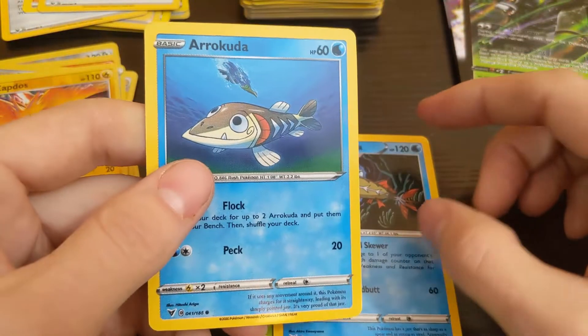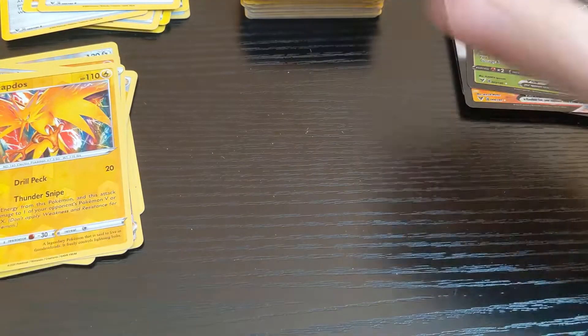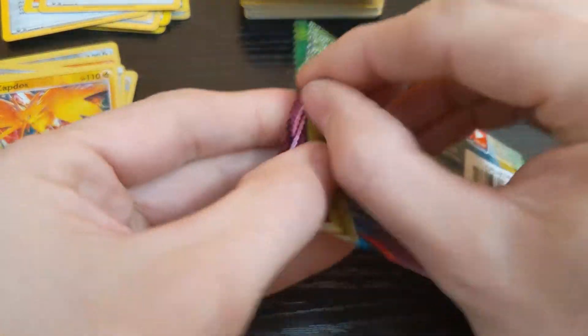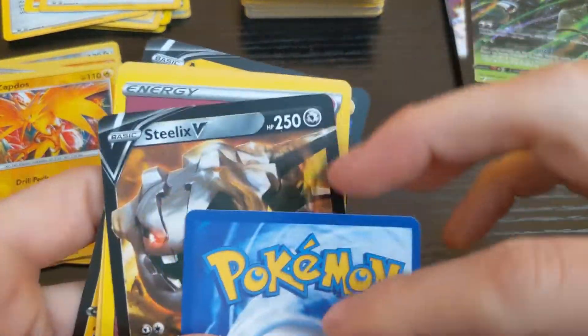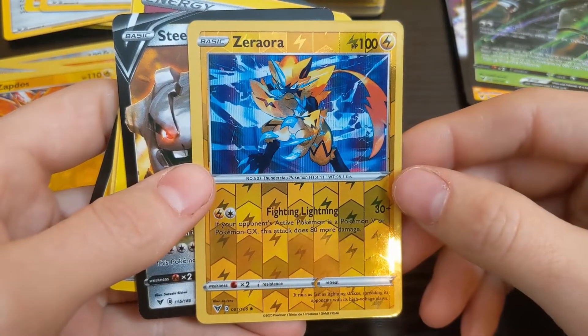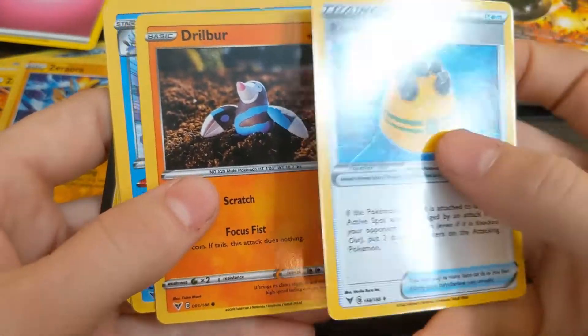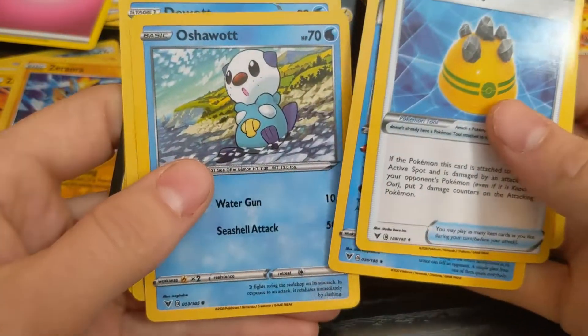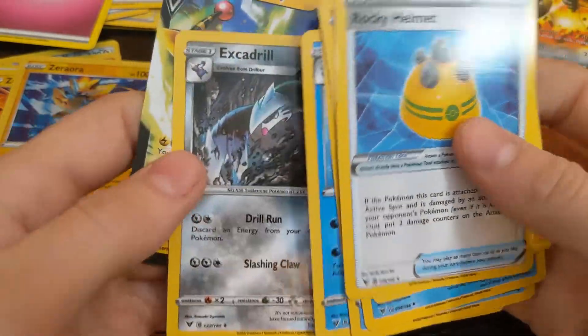Got a fish, another fish — yeah, a little fish. Got a Steelix. Ooh, Zeraora! Got the Steelix again. Got the energy. Rocky Helmet, Drilbur, Samurott, Oshawott, Dewott. Extra drill — this is the Home Depot pack.